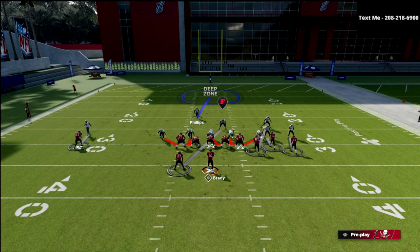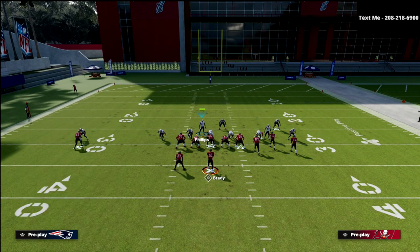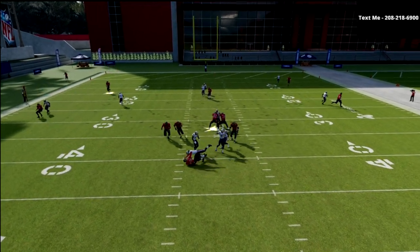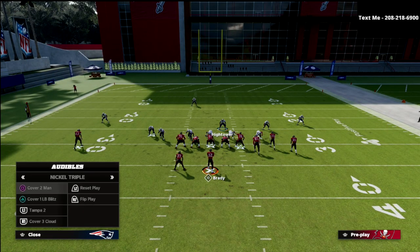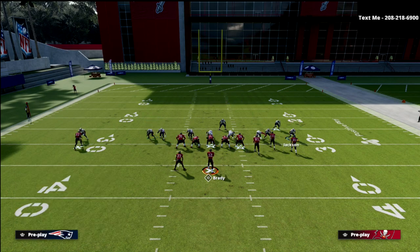The other cool part is if we wanted to audible to the Cover One Linebacker Blitz, we certainly could. It pretty much looks exactly the same — the only difference is now we're going to use the safety. If we wanted to man him up on the running back, that's not a big deal, and we're still going to get pressure consistently at the quarterback. The same thing happens if they flip their play.